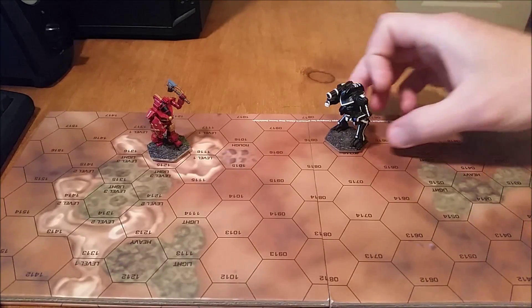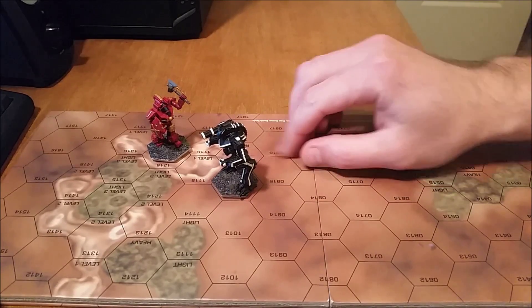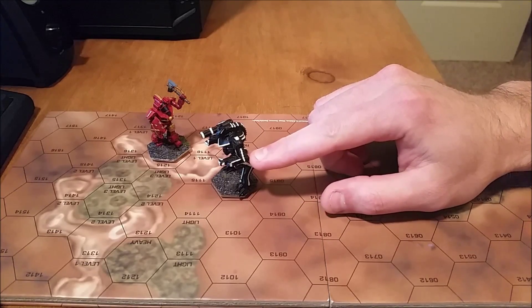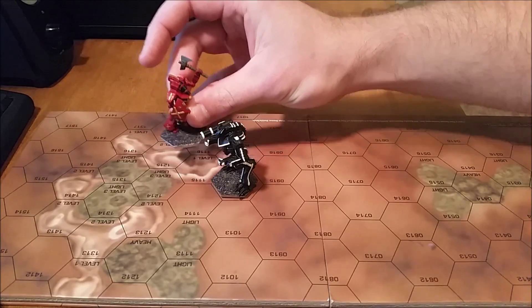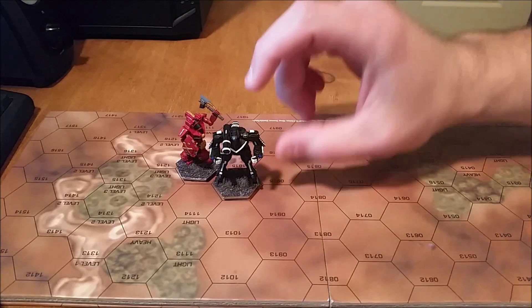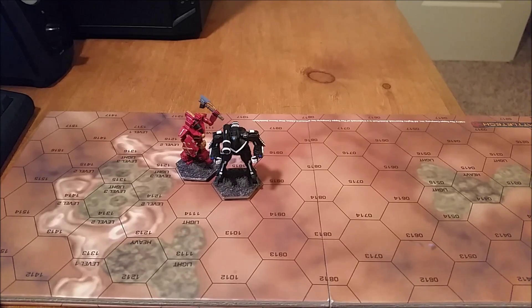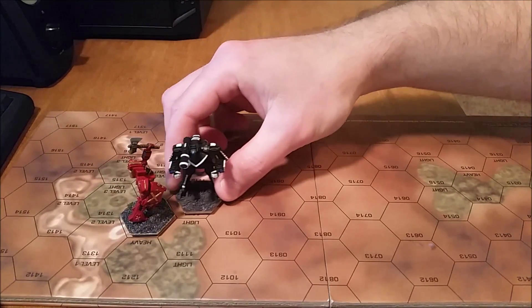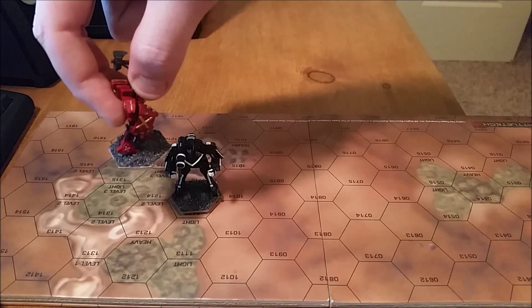Now let's look at what happens when terrain is involved. A battle mech is two levels high, so a level one piece of terrain is about halfway up. If a battle mech is on a level one hex, and another mech comes up beside it, the kicking mech's leg swings out at upper torso height - so you roll on the punch table instead, and could potentially get a head kick. However, if you're on level two terrain and there's a mech below, you can't kick because the other mech is essentially too low - there's no way to actually hit it.